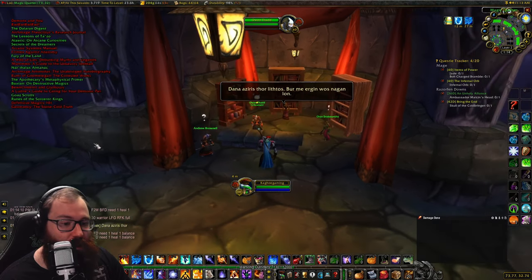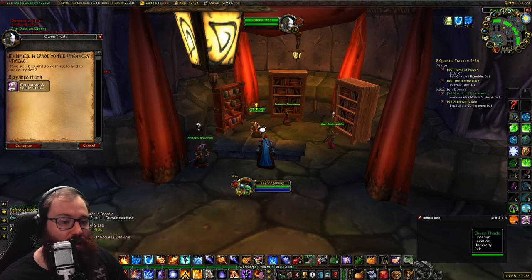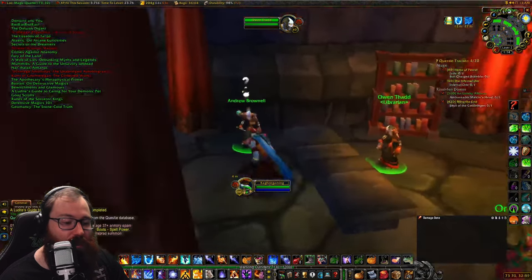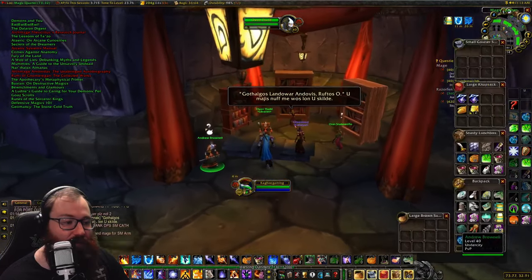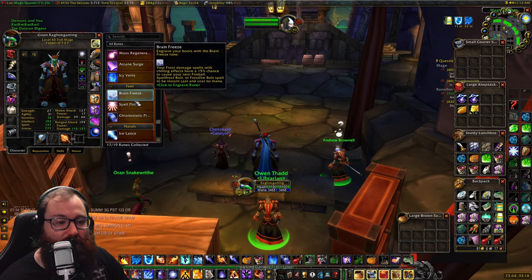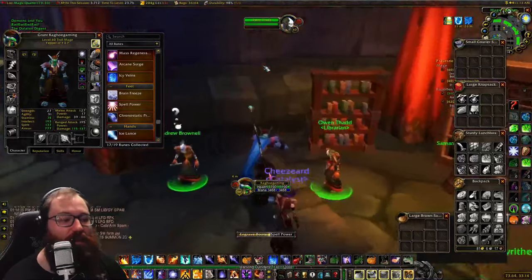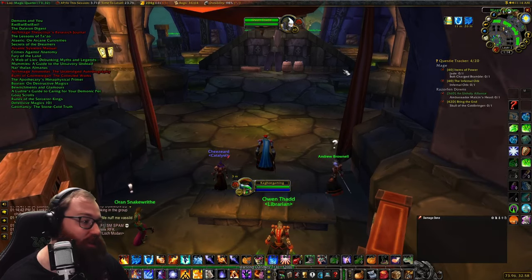Now we turn on auto-complete quests and click to turn in all of the books. We get Comprehension Charms for each one — 10 more Comprehension Charms for the 10 books turned in — and we get 'Engrave Boots: Spell Power' complete. Spell Power is probably one of the best runes for pumping single-target damage right now.